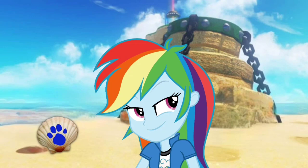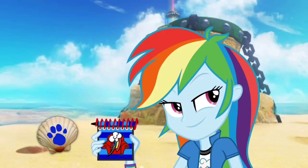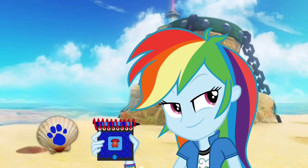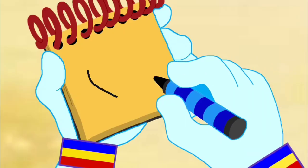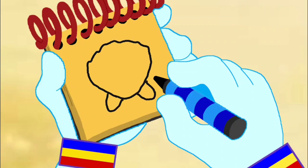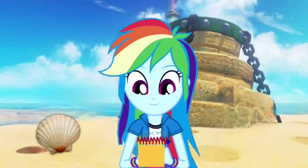You know what we need? Our handy dandy notebook! Check it out — notebook on the front side, phone on the back side. Alright, let's draw this seashell. We have a curve line that goes around, some curve lines down here, and some lines in the middle. And we have our third clue — a seashell.